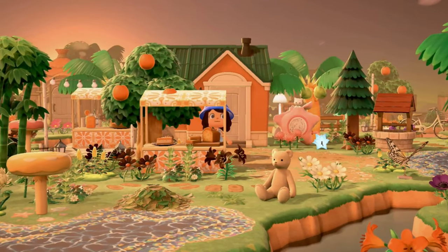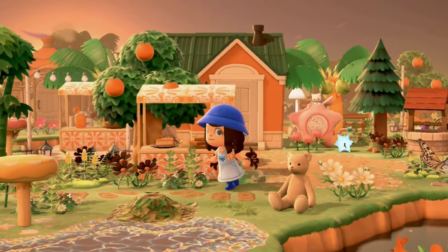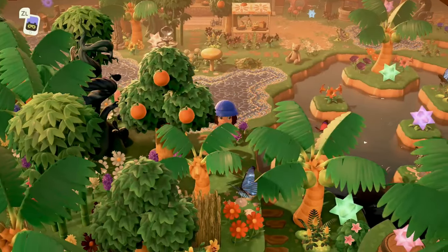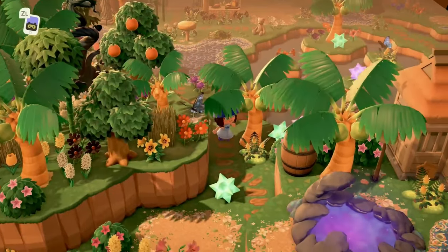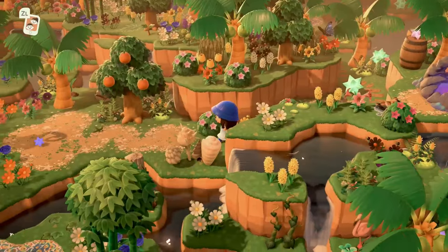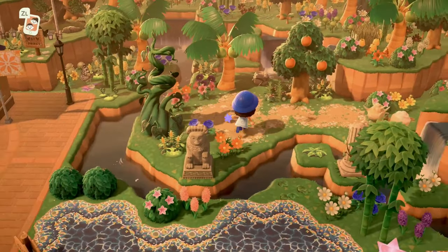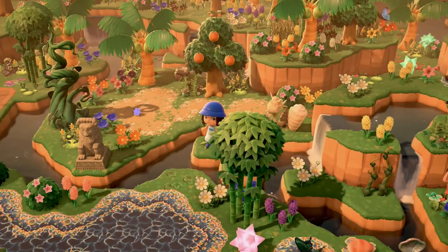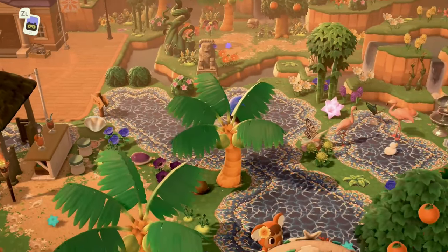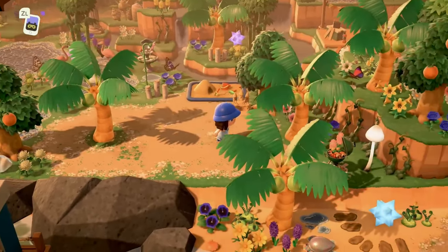Over here we have Tangy's little juice bar — this is super appropriate. Tangy is a little orange cat and she deserves her own little juice bar, because as Froggy Crossing has told us all, she is a boss babe! I'm going to continue following this path forward — it looks like that's the way I'm supposed to go, and I think this is leading me back to Resident Services. It is! So we have a little hop here that leads us back to Resident Services.